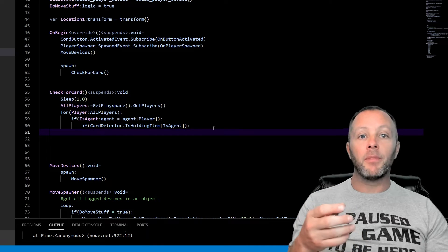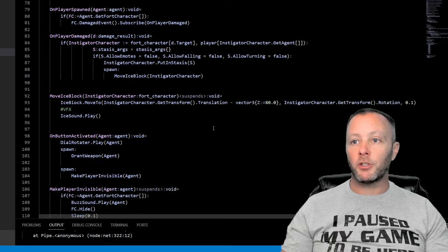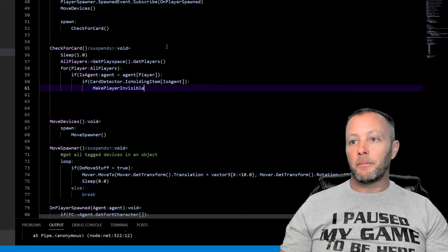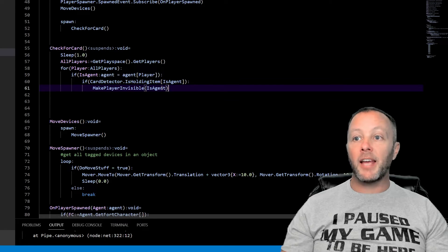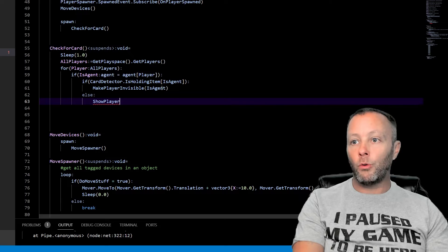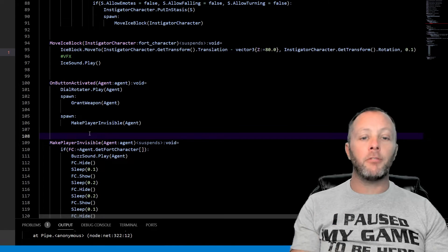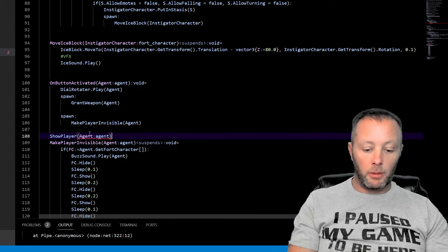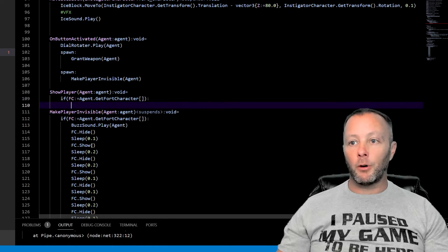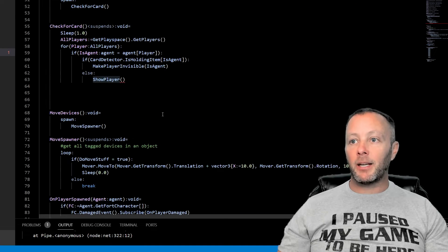So if the agent — which is the player — is holding the item set on the conditional button, then we call `make_player_invisible` passing in the agent, which makes the player invisible. In the `else` branch we call `show_player`. We'll create `show_player` now, grouping it near `make_player_invisible`. It takes an `agent` parameter, grabs the fort character with `GetFortCharacter[agent]`, then calls `fc.Show()`. That completes the function.